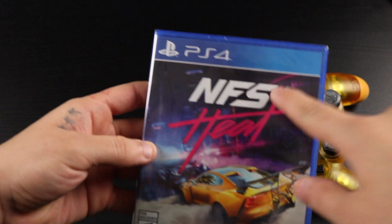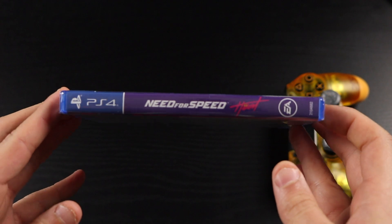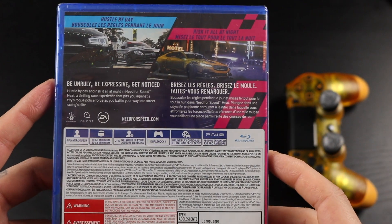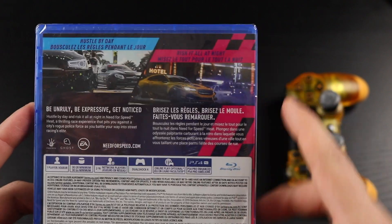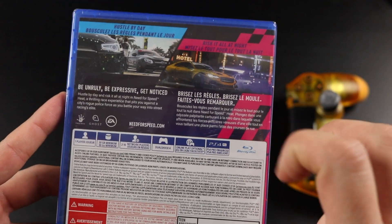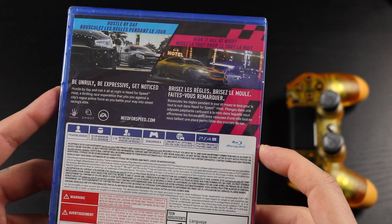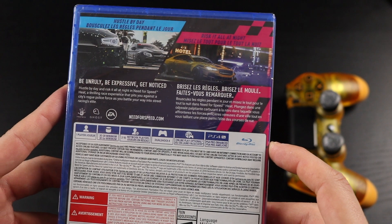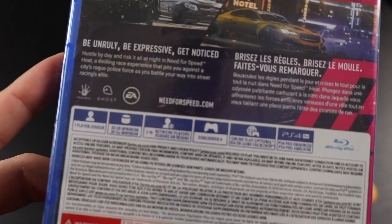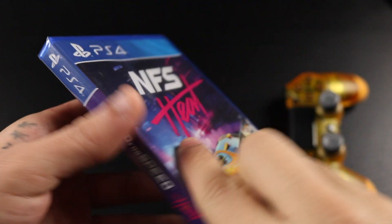Here is the front of the box — just says Need for Speed Heat, EA logo in the bottom corner. Going to the side: PS4, Need for Speed Heat. On the back it says 'Hustle by day, risk it all by night.' This game does have a day and night cycle — you can race something like Forza during the day and like Need for Speed Underground during the night, that's where things get much more interesting. One player, 30 gigabyte minimum, DualShock 4, PS4 Pro enhanced.